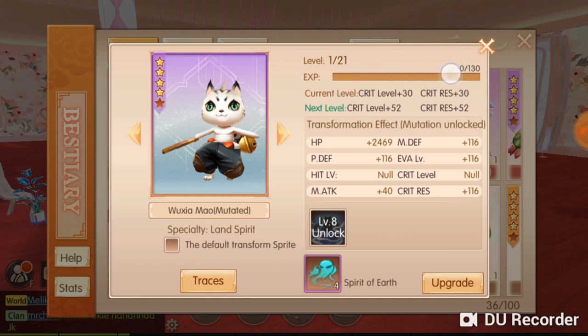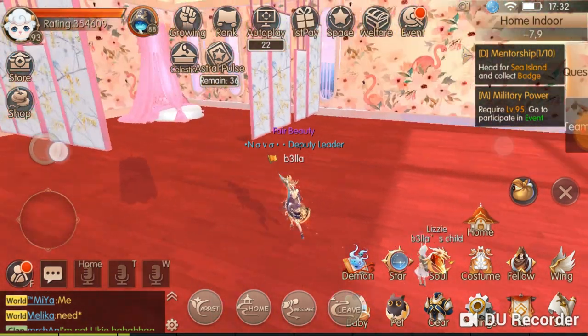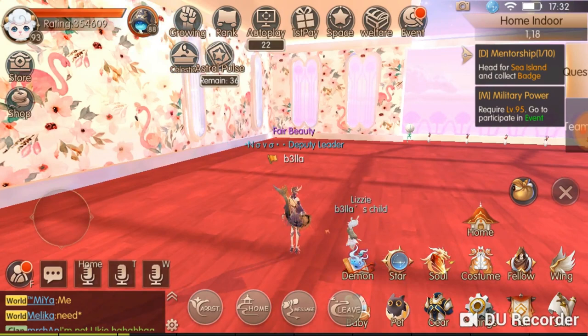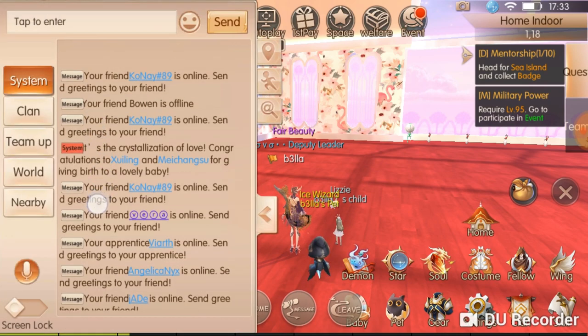Each sprite has its own stat for your character — for example, one gives you critical level or critical rest, and others give different stats. That's how you get better ratings for your character. For 4-star sprites, I already posted a video on how to catch them. For 5-star sprites, you have to watch the system announcement to know when and where they will spawn, since they don't spawn everywhere or every day.